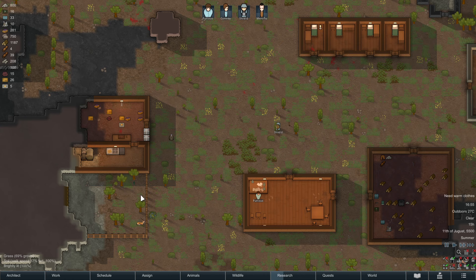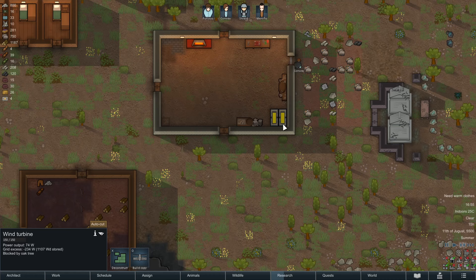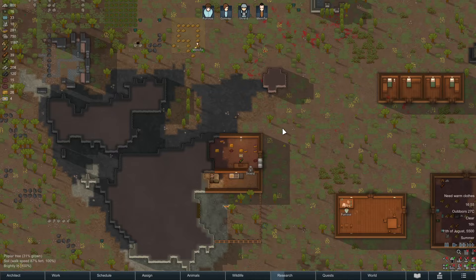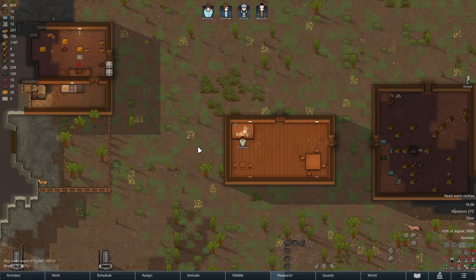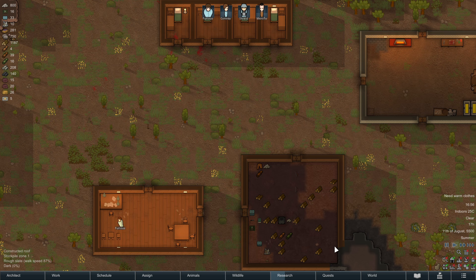That was pretty much everything I wanted to pack into this episode. We now know about trading and power generation — these two wind turbines will get our colony through pretty much everything we require. Next episode we're going to talk about fortifications and security, because I don't feel safe enough and I don't want to be victim to further raids. Thanks for watching, drop your comments down below, a thumbs up would be appreciated, and consider subscribing. Check out the description box — you'll find the link to the playlist there.